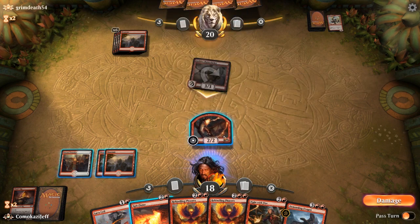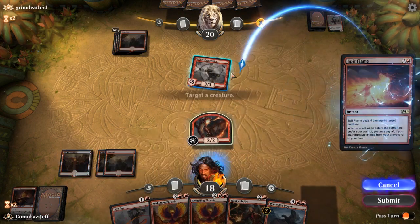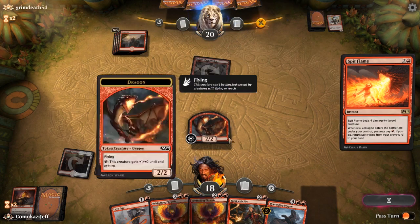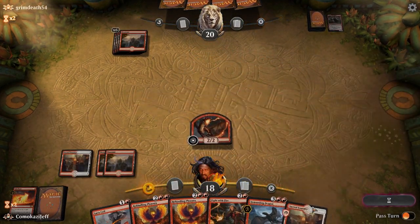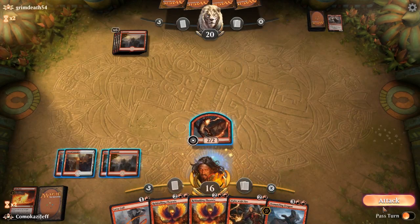They might be able to spend some removal on this guy, but I'm just a big fan of this Dragon. Especially if we have nothing else to be doing next turn — it's not too shabby. Spit Flame, killing the Chain Whirler. Hopefully they just have more lands in hand, and hopefully we get a few more in ours. Rekindling Phoenix would be great here. We're going to go ahead and pay the T-Life for that. Go to combat and swing in.